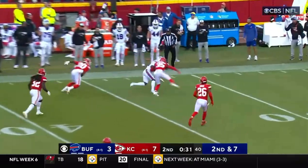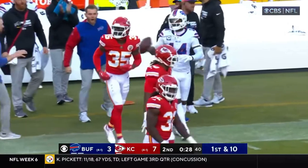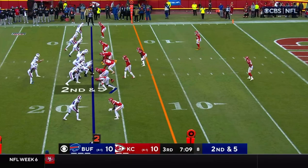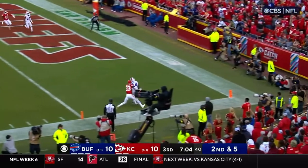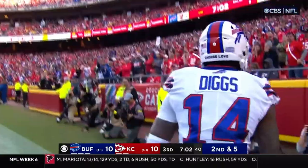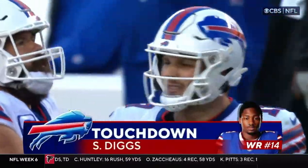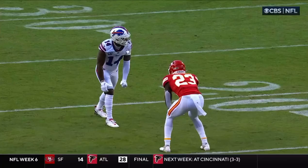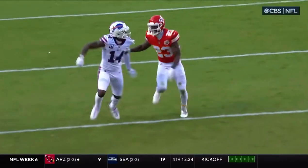Allen, open, Diggs — gets out of bounds. What a catch and an effort, a balancing act. Second and five from the 17. Allen has hit his last 8 passes. Looking for Diggs in the end zone — that's a touchdown for Buffalo. He beat the rookie Joshua Williams, who starts today with Rashad Fenton out. Allen was able to exploit that for a 17-yard score, one-on-one against fourth-round Williams.